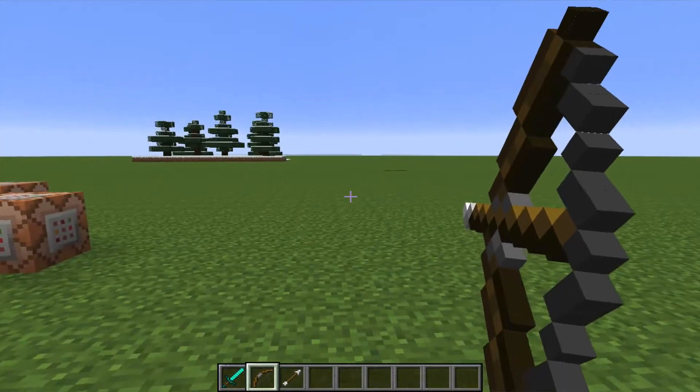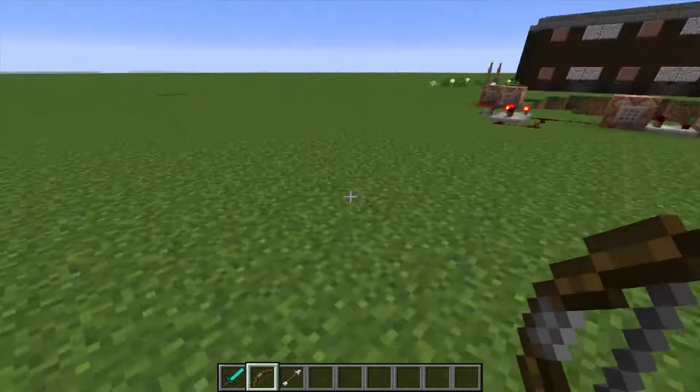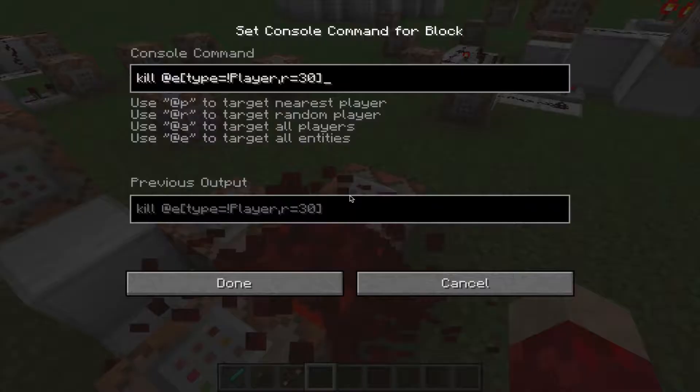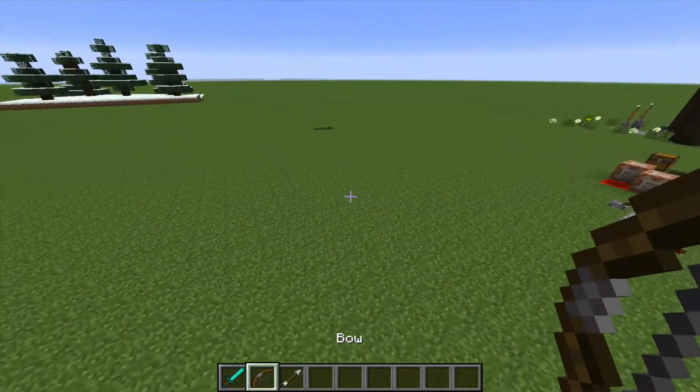Now if I try to shoot something right now, the arrow just disappeared, and the reason for that is because it keeps killing all of the entities that aren't players. You can easily fix that by making it so it doesn't kill any of the arrow entities either, and then you can shoot arrows again.